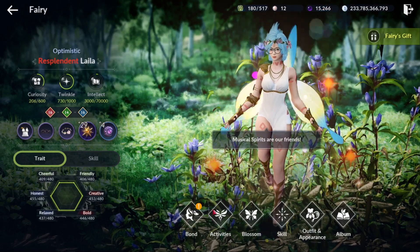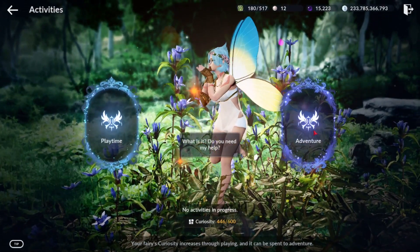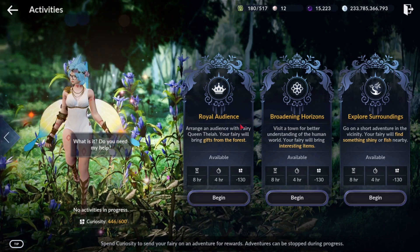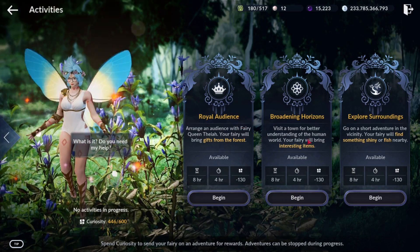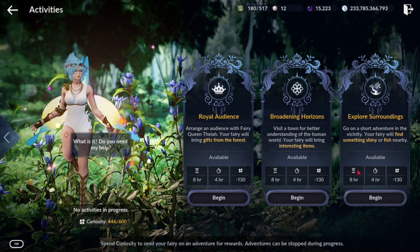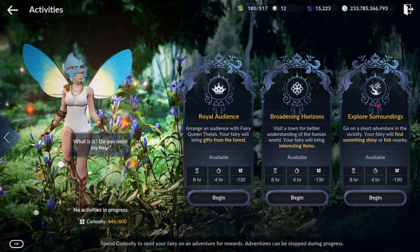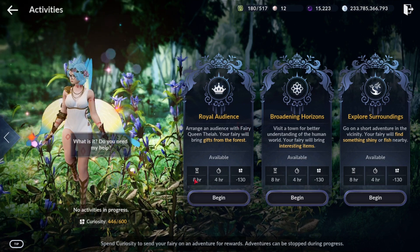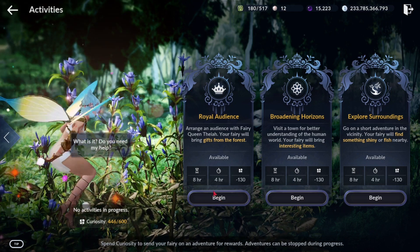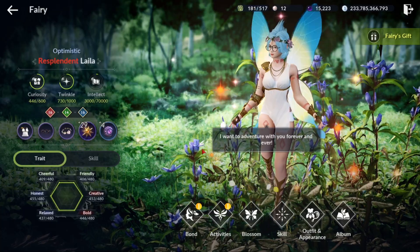Going back to the Activities tab, you can also send your fairy on Adventures for a variety of rewards — including some Night Blooms and other decent items. If you have eight hours where you're not doing anything with your fairy, just send her on an adventure anyway. Normally what I'll do is send her out once I'm done with all my daily tasks.